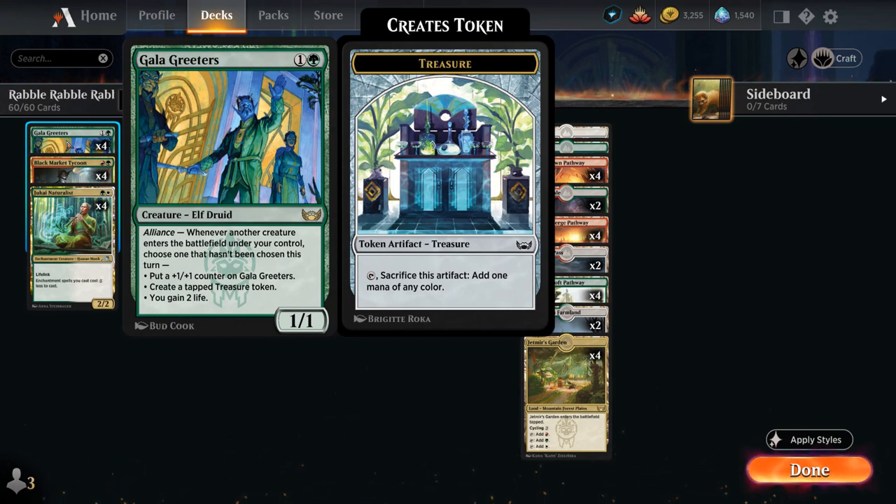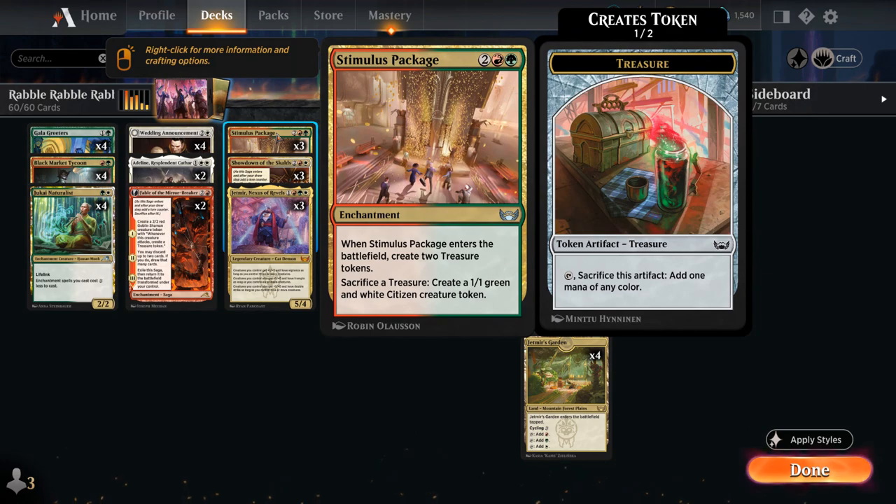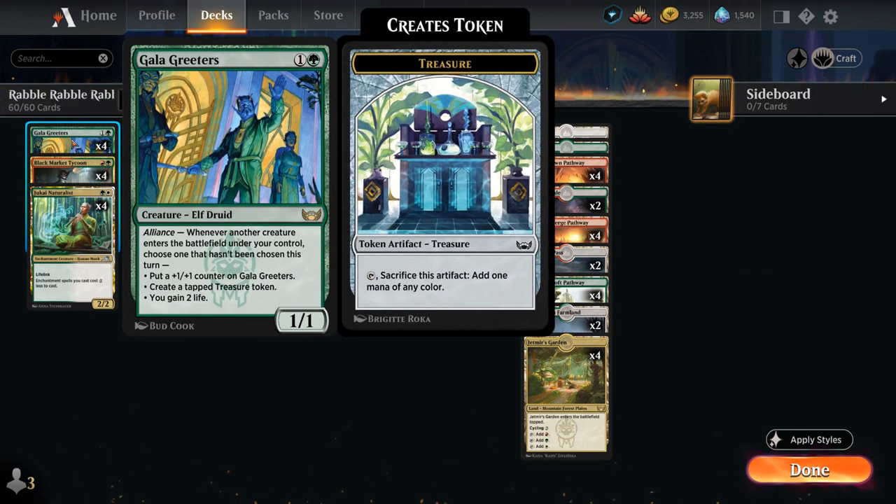A great synergy with Stimulus Package is Gala Greeters — a 2 mana 1/1 with Alliance, saying whenever another creature enters the battlefield under our control, we can choose one mode that hasn't been chosen yet this turn: putting a +1/+1 counter on it, making a tapped treasure token, or gaining 2 life. Since most decks cannot use Greeters during the opponent's turn, here as long as we have a treasure token — even if it's tapped — we can sacrifice it to Stimulus Package, make a 1/1 citizen, trigger Gala Greeters, make another treasure token, turn it into another citizen, and in turn trigger Greeters again for a +1 counter or gaining 2 life.